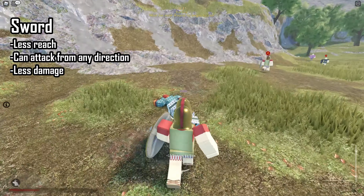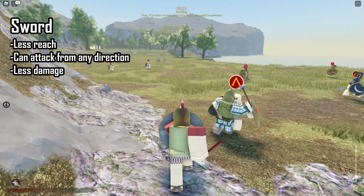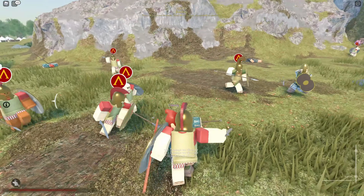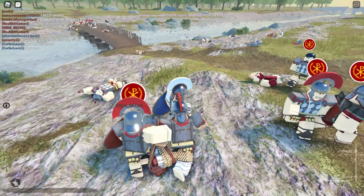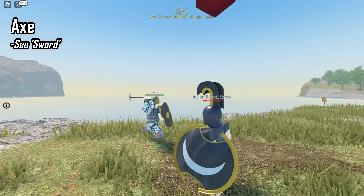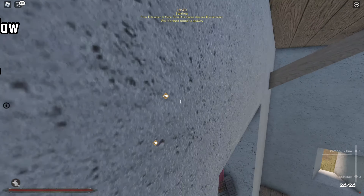Everyone knows what a sword is — I'm not going to insult your intelligence. In this game swords are usually relegated to sidearms, serving as a backup weapon once your spear has been thrown. Swords offer more options in attack direction at the cost of range and damage. The one exception is the Roman spatha, which can pack a significant punch. Some infantry and sappers also get axes, which basically function like swords with decent performance.